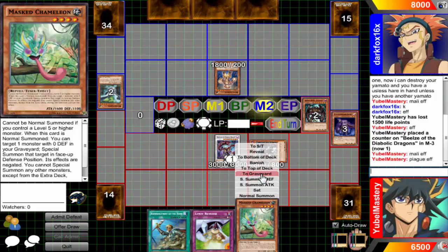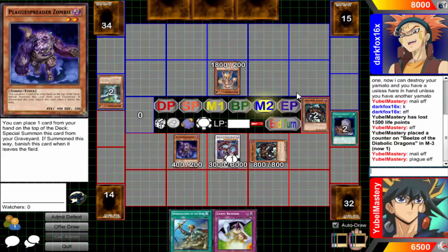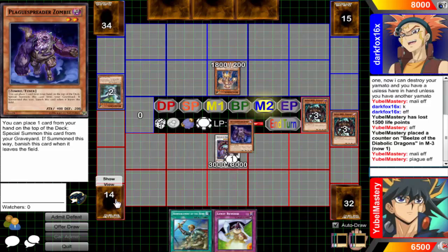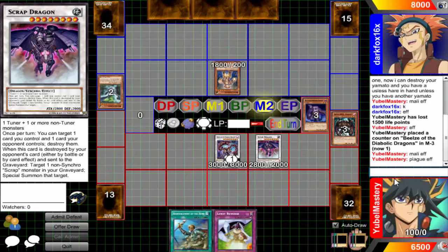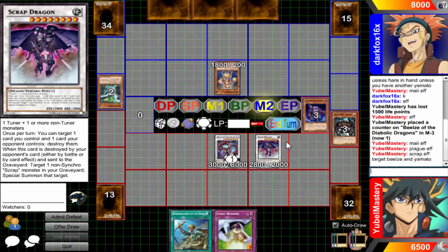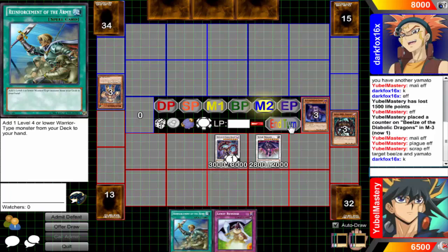This is where you messed up, because now I can simply go into Scrap Dragon, pop you, and then you're gone. That is a conundrum you're facing and it's pretty much all your fault. If that Hare you got back was in the grave, you could have just blocked it. I want to draw the Mass Chameleon.